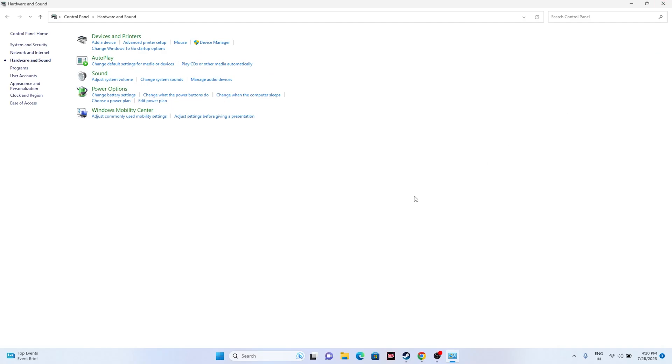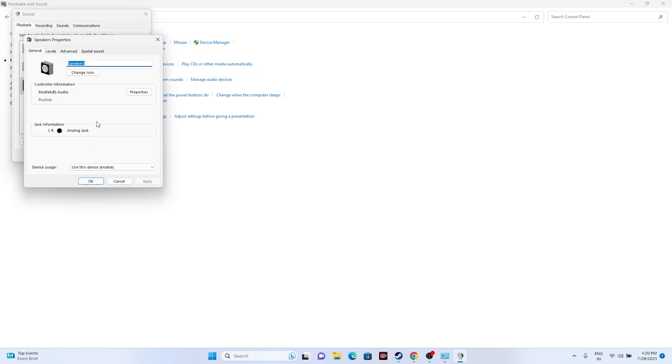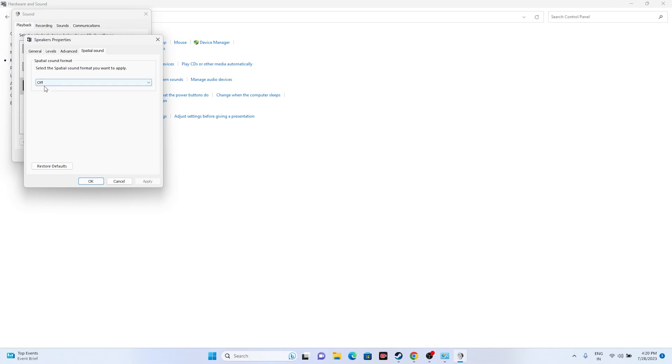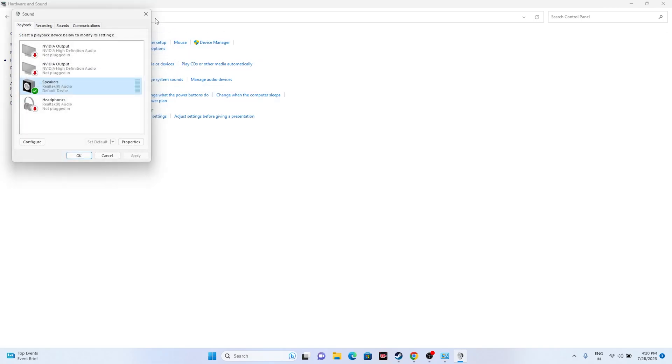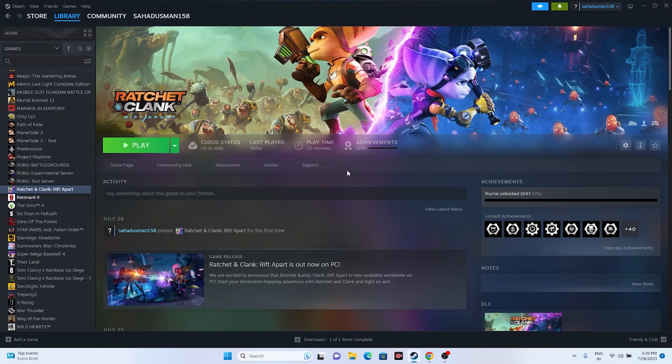One more step to add: you should turn off Spatial Sound. Right-click on the speaker, go to Properties, then go to the Spatial Sound tab and make sure it is turned off. Click OK, close the window, go back, and try launching the game.